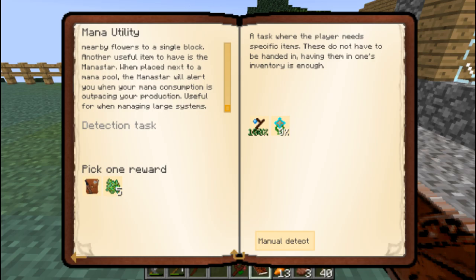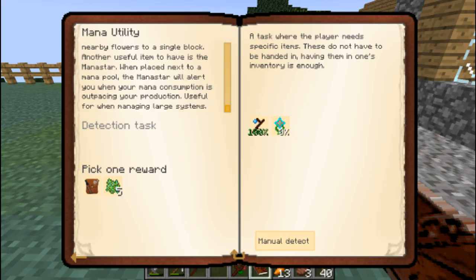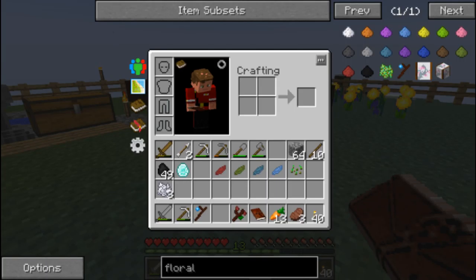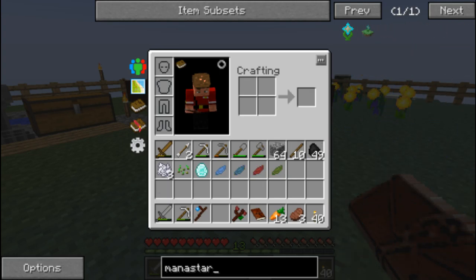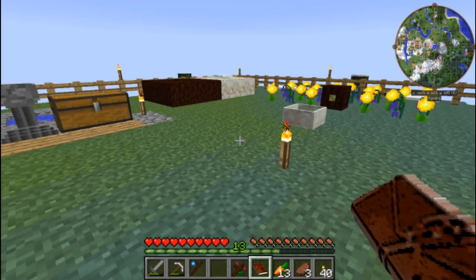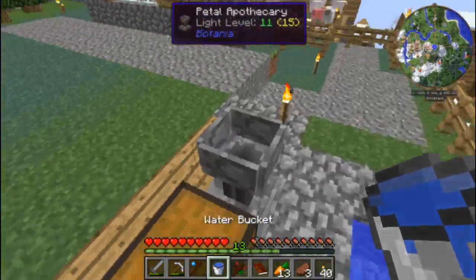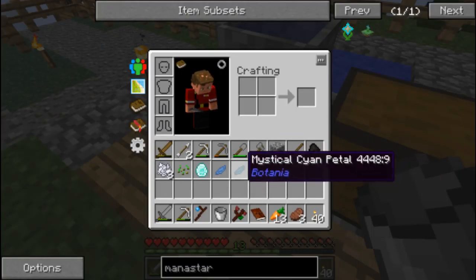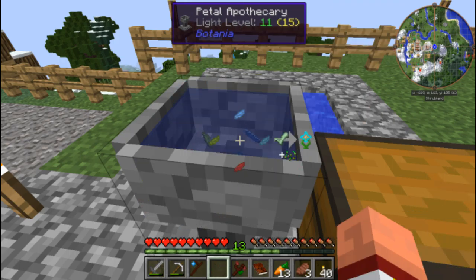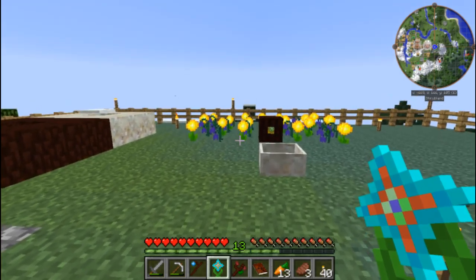So we were working on the Mana Star, which will alert me when my mana consumption is outpacing my production — useful when managing large systems. I don't really have a large system yet, but it's the next quest in the book. I need the Mana Star — light blue, cyan, green, and red. I've got all of those. I need the petal, I need the bucket. Put some water in there — one, two, three, four. Perfect! Now we just need to toss in some seeds. Mana Star!